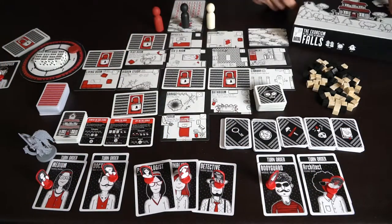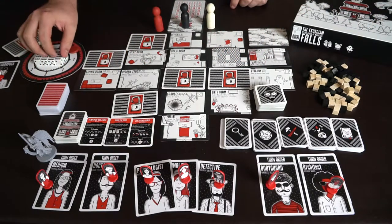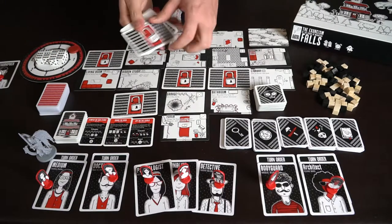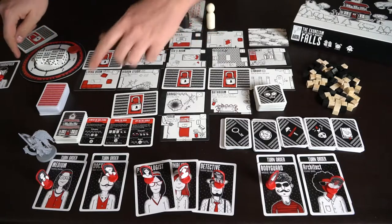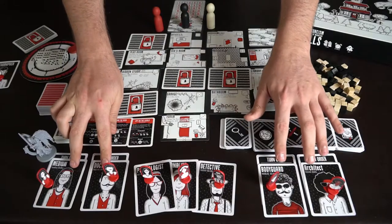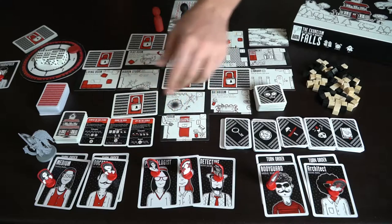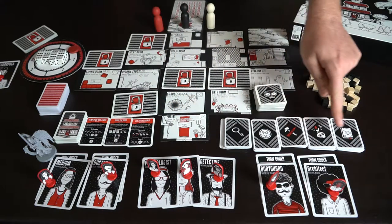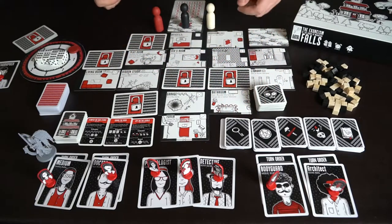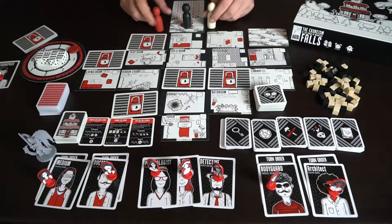Here are the full components for The Exorcism of the House of Moncton Falls. As you can see, there's tons of stuff in this game — a box, a timer, timed pits for the dice, a bunch of locked rooms and unlocked rooms, and characters galore. In a four-player game you'll have four characters, one for each player, along with three watchers that basically serve as your life points.